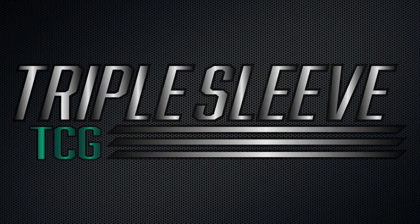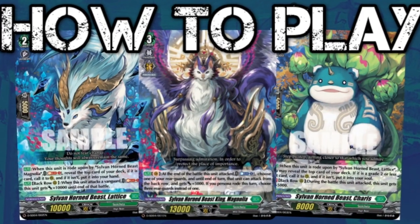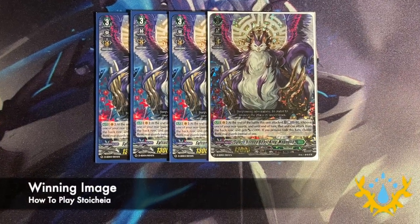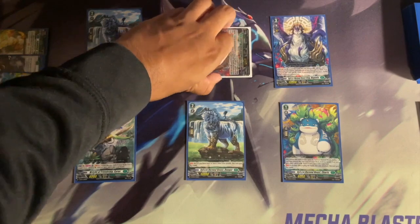Thanks to Triple Sleeve TCG for sponsoring how to play Stoichaea in 2 minutes. This deck's main winning image focuses on Sylvan Horned Beast King Magnolia and its powerful effect.